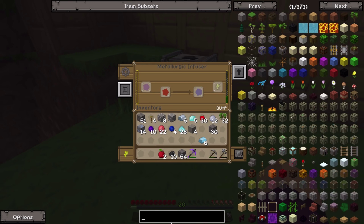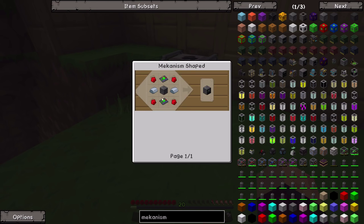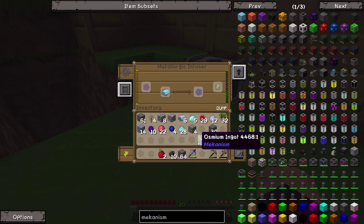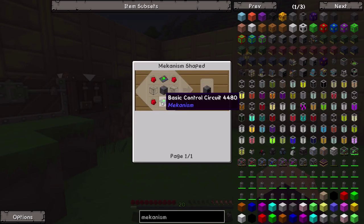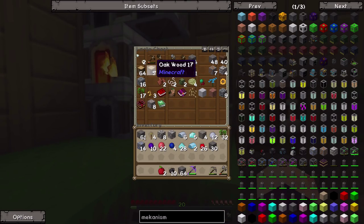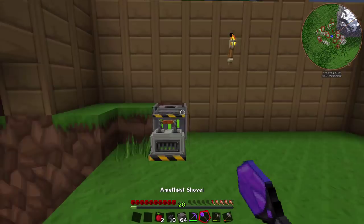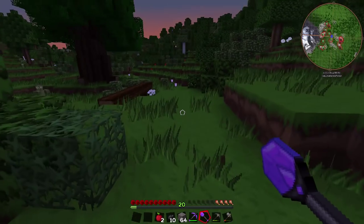The next machine we're going to make is of course the Enrichment Chamber - basically the pulverizer - which is made using two basic control circuits. We need some redstone and some osmium: one redstone and one osmium gets us one circuit. I'm going to go ahead and do all four because we need two of those circuits for the Energized Smelter as well. However, we are also going to need some glass, so let me make a purple shovel real quick and go find some sand.